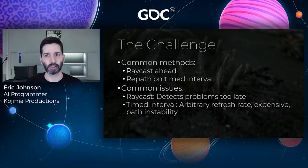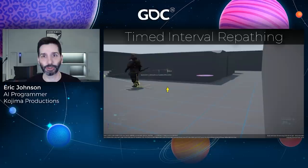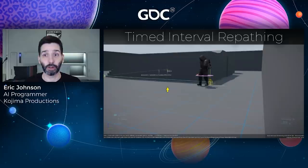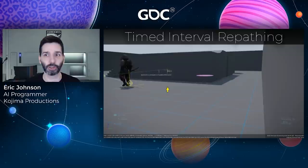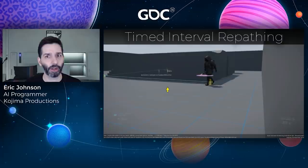Too slow and we run into things; too fast and we waste performance performing pathfinding when nothing is wrong. It turns out that in early development, this was actually the method we were using — repathing twice a second and simply heading towards the next waypoint. Around this time we received reports that NPCs were occasionally looking around when patrolling, which was strange because we hadn't added any behavior to do that. On closer investigation, we discovered that at specific points along the patrol route, the path could change completely for just a moment and then revert back — because by chance we were repathing after crossing one of these thresholds, causing the NPC to turn momentarily towards the new path and back again on the next repath.